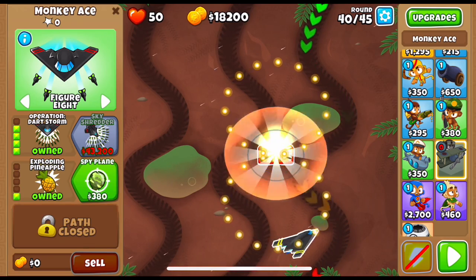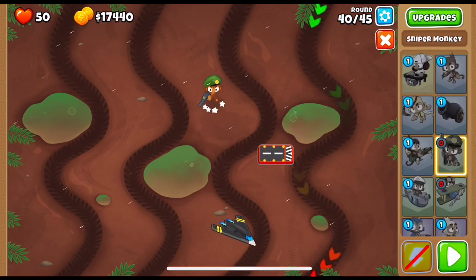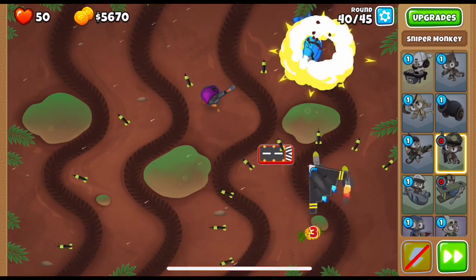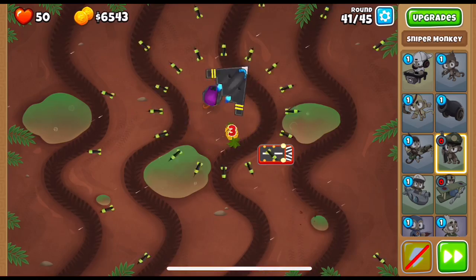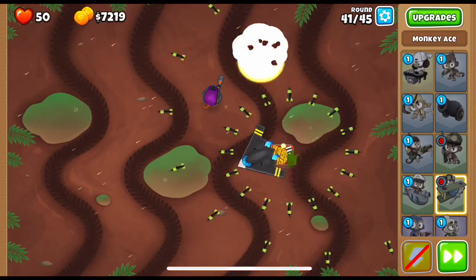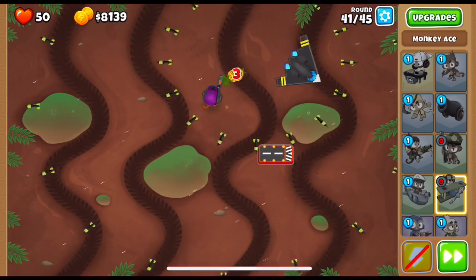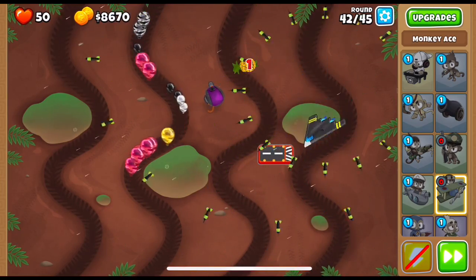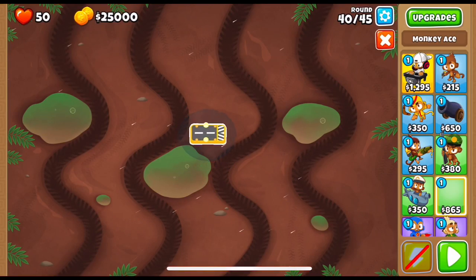What do we need? The flying fortress for sure. What's the second tower? Maybe a sniper — yes, this looks fine actually. Round 40 and 41: round 41 is actually easy so the sniper should clear it out by himself. Round 42 — the ace positioning might not have been the best. I needed to place the ace below the sniper. He's leaking too much. Let's restart and place the ace right here, then do everything the same.